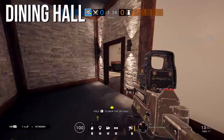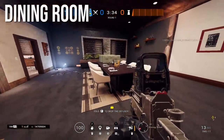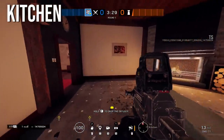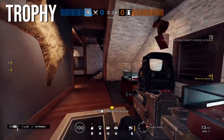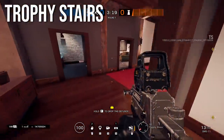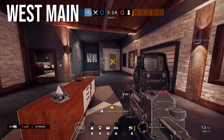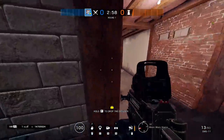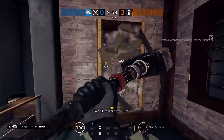This is dining hallway, which leads to the dining room with the dining table. Then kitchen, kitchen desk, and kitchen goes into the trophy room. These are the trophy stairs, and then back into kitchen hallway into West Main. West Main has changed a lot with the rework — it now has one staircase leading down to wine stairs, and there are two windows in West Main.